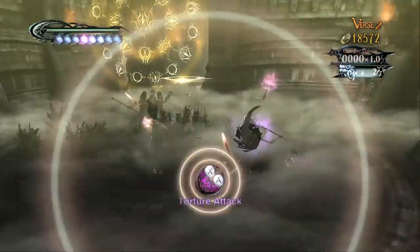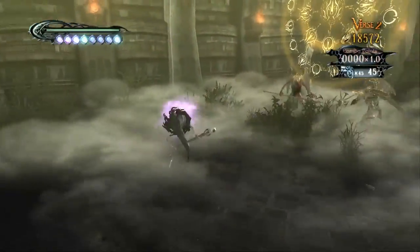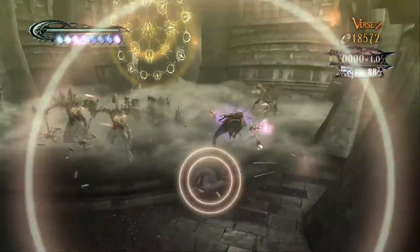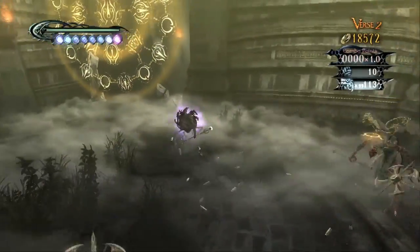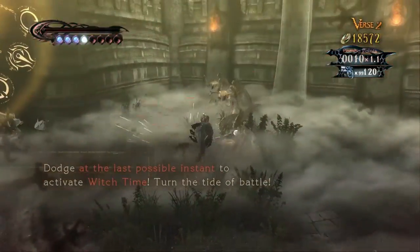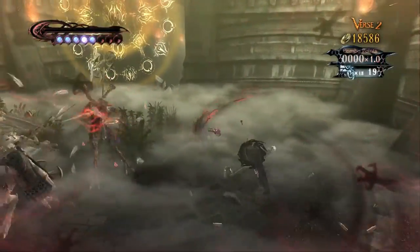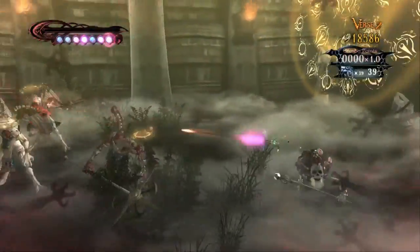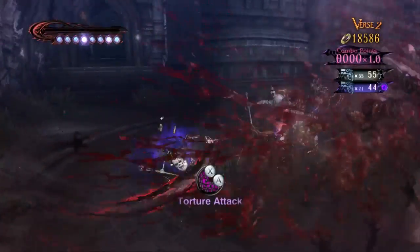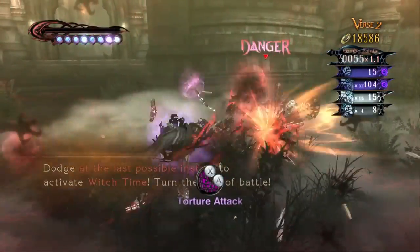Zero still has all the same benefits from Bayonetta, so you should feel right at home. No change in damage output, no change in Wicked Weaves. You can pretty much activate Witch Time normally. What isn't normal is what happens when you get hit — which I will demonstrate. Right there — Zero. It took out a huge chunk of Zero's HP bar, leaving him in the danger zone where the next hit could kill him. Zero takes — no matter how strong the hit is — exactly 7,900 damage.